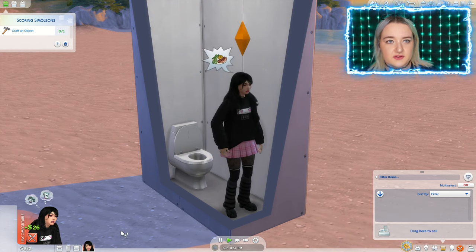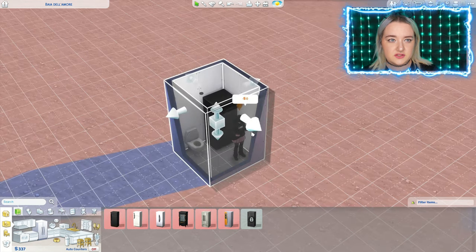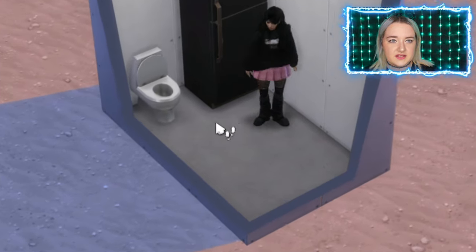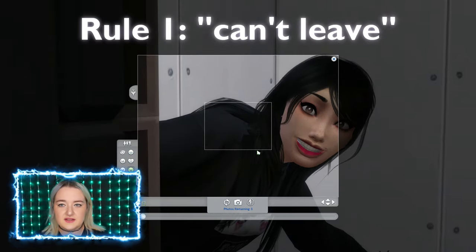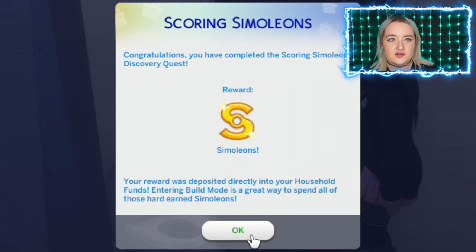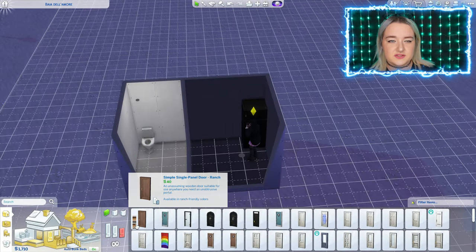She's angrier and now she's starving, so we have to add in a little kitchen for her. Maybe this fridge — short stuff is expensive. We're gonna make her a cheese sandwich, and then take some more selfies because she can't leave the room. That is the main rule — not allowed to get a job.